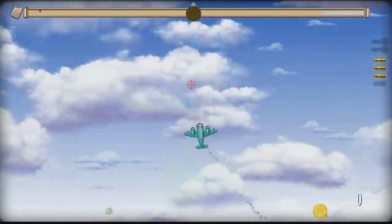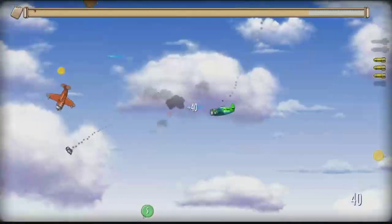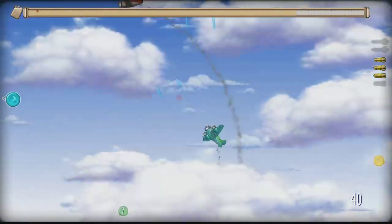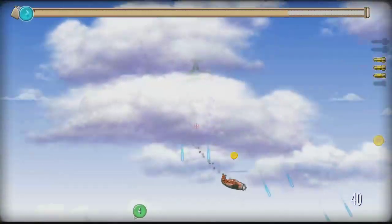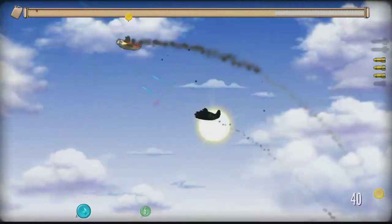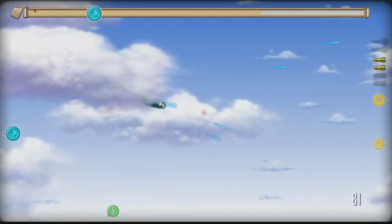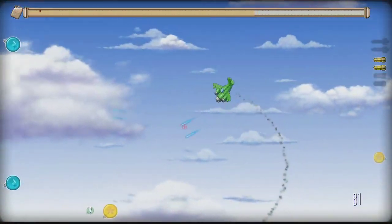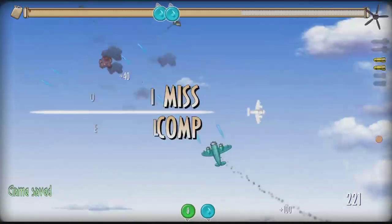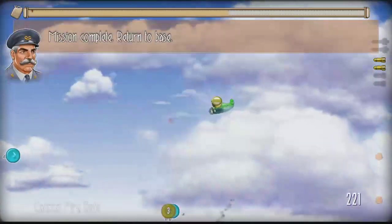Look at these clouds — there are so many context clues to help you with your altitude and everything else. You can see you have a fuel gauge on the top. To be honest I never ran out of fuel so I don't really know how that works. I have to kill three — I killed two. You can see the gold stars on the edges of the screen that tell you where your target is. Mission complete.